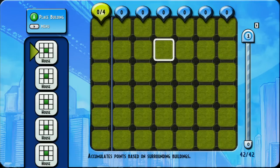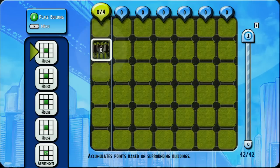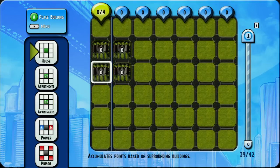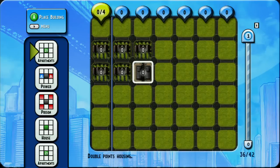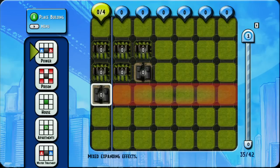We have pieces on the left side of the screen. Right now the only pieces we have available are houses. What we need to do is accumulate points in that left column — it says 0 out of 4. I have to get 4 points in that column to continue on. I'll put a house there. Apartments can be used to get 2 times the points.